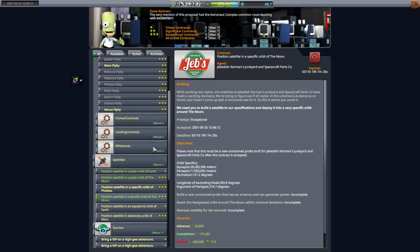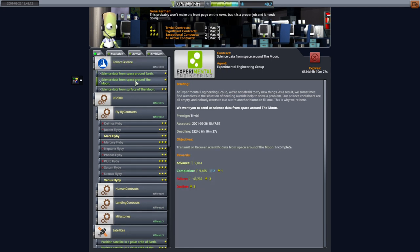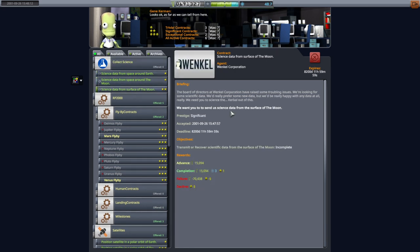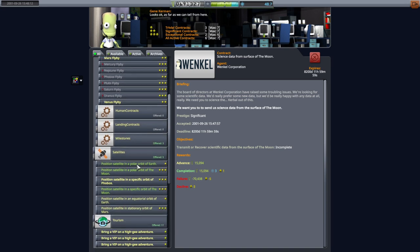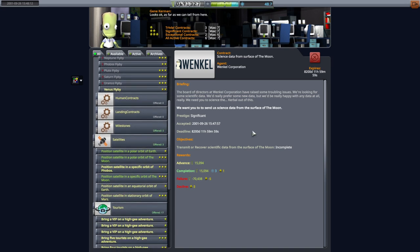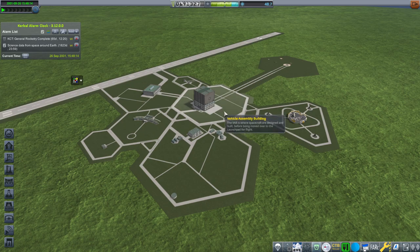So we're going to try three satellites and also get science data from space around Earth and the Moon, but not the surface of the Moon because we're just doing satellites here. These will be CubeCommSats. So we're avoiding the equatorial orbit of Earth — launching from Cape Canaveral we're going to have to do some inclination corrections anyway, so we'll just skip that one. I think this is sufficiently ambitious to satisfy me, so we will try that out.